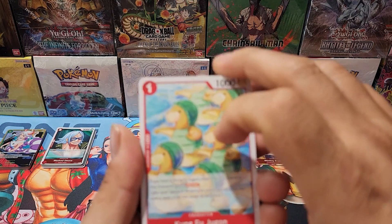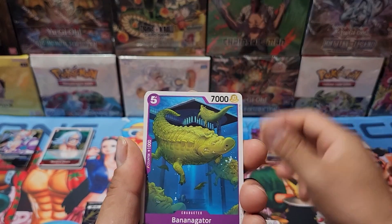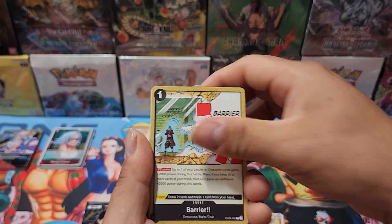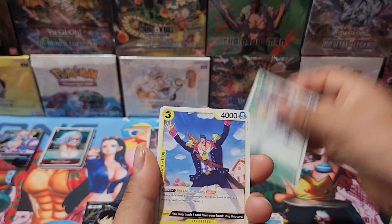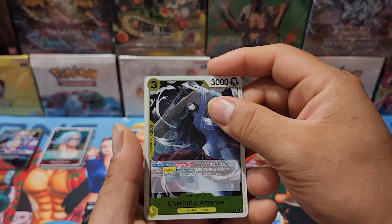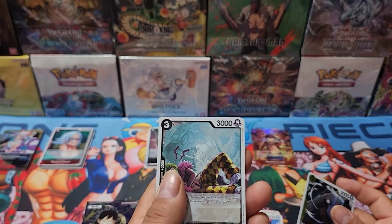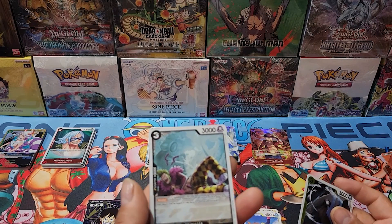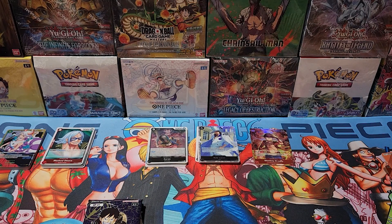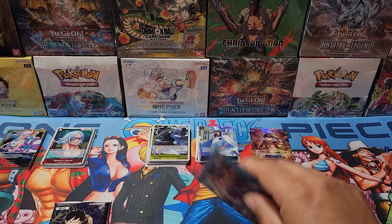Pretty cool — let's start off with probably the not-too-famous one. We got Kung Fu Jugon, Black Maria, and Charlotte Perospero. Here we go — come on, we need a Sanji alternate or a Boa SP. It's not an SP, just an SR. Not much there on the OP04.